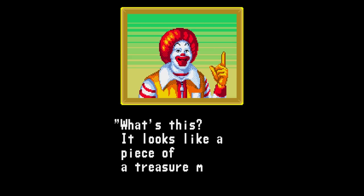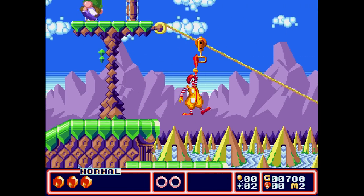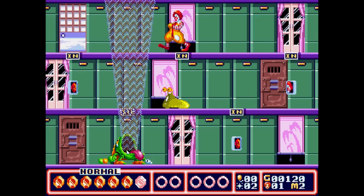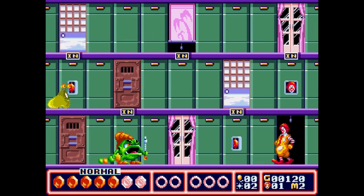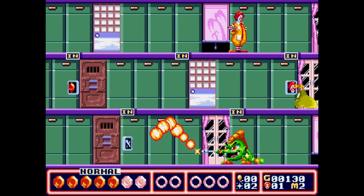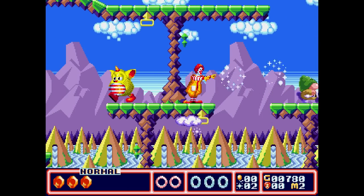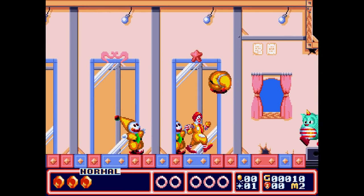Although technically the folks at Treasure had the idea for Gunstar Heroes all the way back when they worked for Konami, when they started Treasure and struck a deal with Sega, part of their contract obligated them to create a licensed McDonald's game. This game was actually finished before Gunstar Heroes, although Sega liked Gunstar Heroes so much they ended up releasing that first, and Treasureland Adventure was released a little later in 1993. So officially, this is Treasure's second game on the Sega Genesis.